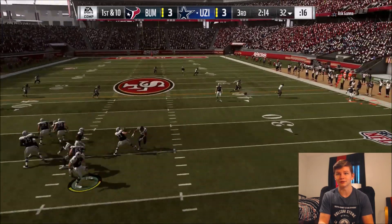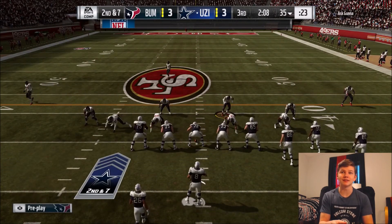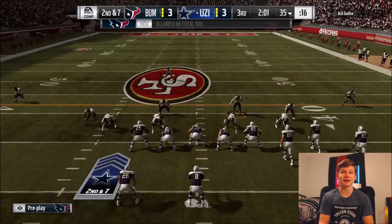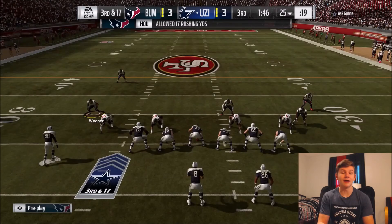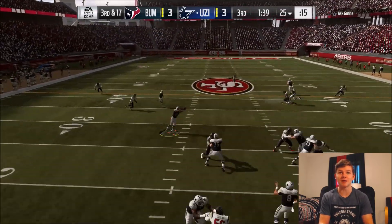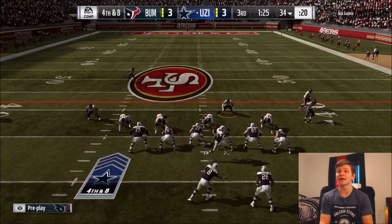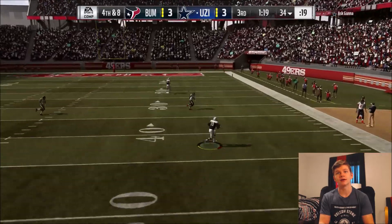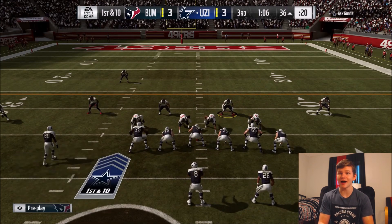Opponent picks up three. I feel confident in our defense — we can play lockdown, get the ball back, and have another scoring opportunity. Khalil Mac comes in for the sack. On third and 17 I send six-man blitz and he throws the drag — not a first down. Surprisingly he goes for it on fourth and eight. I run a quarterback spy and someone gets wide open. What is up with my coverage? He's all the way into field goal range.